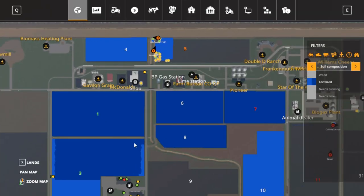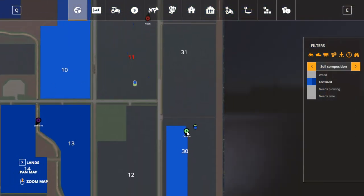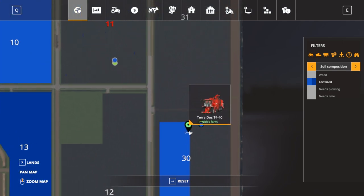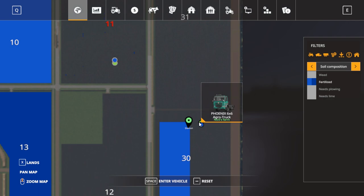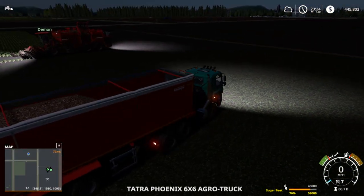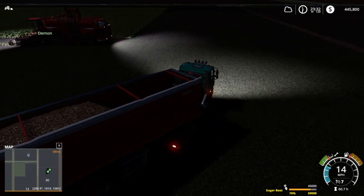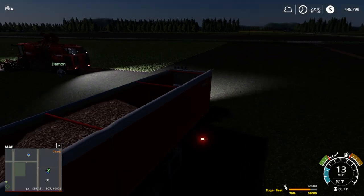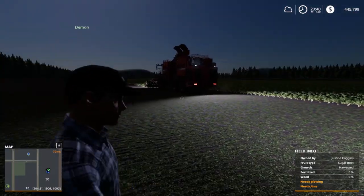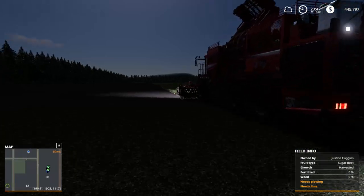We're going to run over and hop in the actual sugar beet harvester and have a little fun with that thing, if Demon's going to hop out for us. Give me one quick sec — I've got to set this back up because I missed a row. Bad driving skills. Well, it was actually a hired worker. While we are running over to the sugar beet harvester, we're going to go check out a mod page.